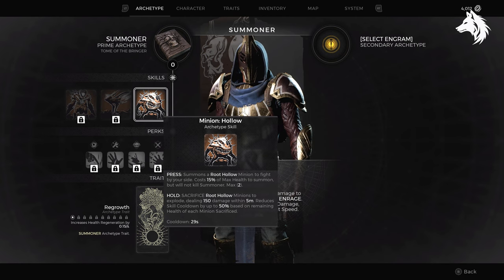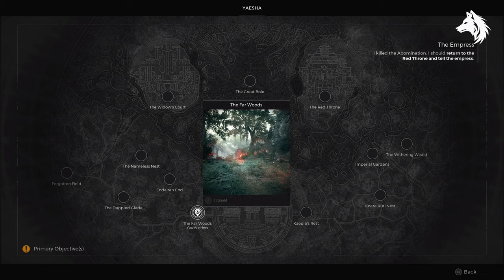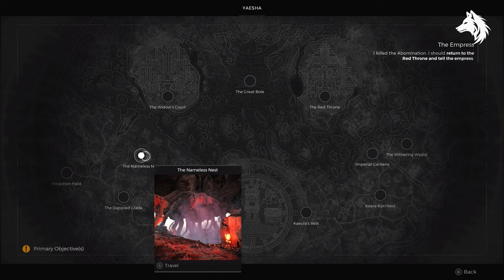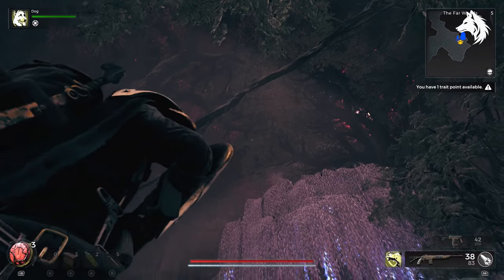First you simply play through the game and explore. Somewhere in the Yaesha region, a blood moon altar will spawn. Since things are procedurally generated in the game, I can't tell you exactly where to go, but for me I found it in the Firewoods area. However, it was locked behind a gate, only accessible by completing the Nameless Nest, which led back to the Firewoods where I could access the altar.